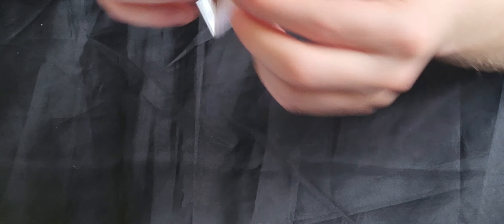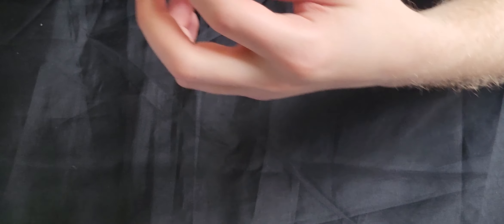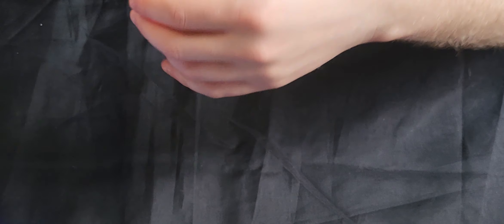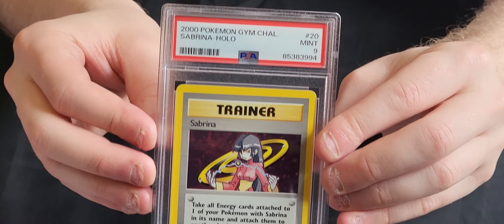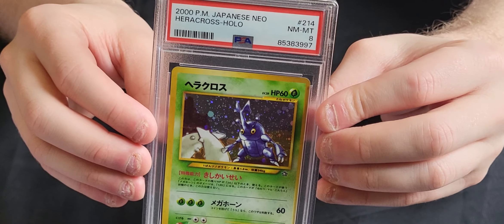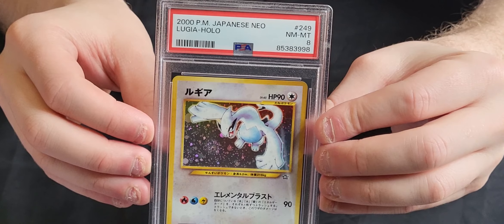We've got a Sabrina's Alakazam which is a 7. We've got a Japanese Neo Revelation Jumpluff which is an 8. We've got a Sabrina Holo Trainer which is a 9. A Japanese Neo Genesis Heracross in an 8. We've got a Japanese Neo Genesis Lugia in an 8.